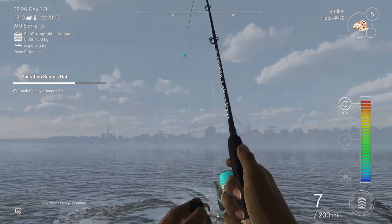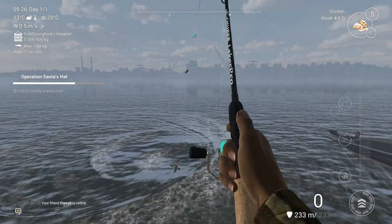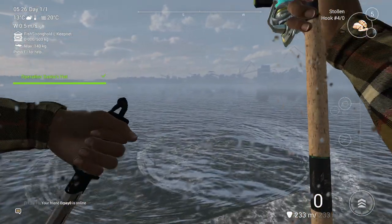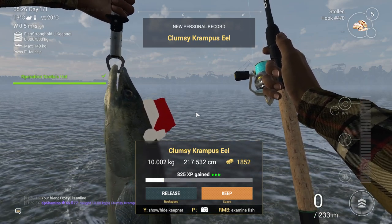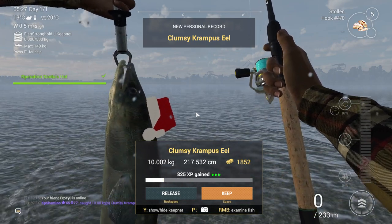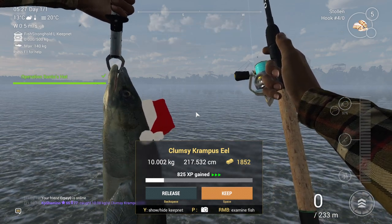He's a fighter. Come on fish. I need to say I like this a lot. It's a pity we don't have fish in the game the whole time like this. So here we go — a 10 kilogram clumsy Krampus eel! So that was it, guys. Thanks for watching. I'll see you guys in the next video. Bye bye.